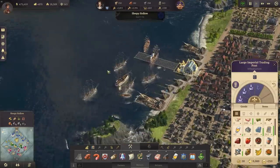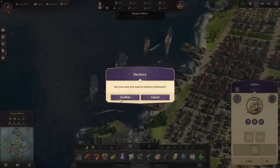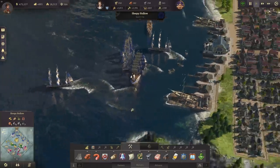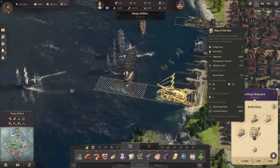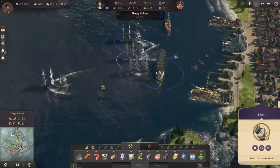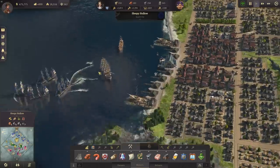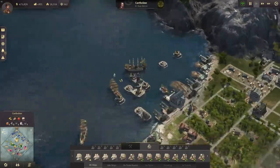Our little fleet — let's destroy the schooners, we don't need them anymore. I'm building more clippers and ships of the line as protection. The more warships I have, the less likely an opponent is to declare war on me.